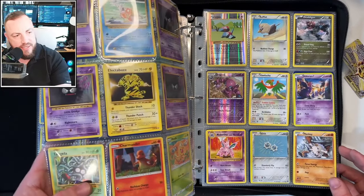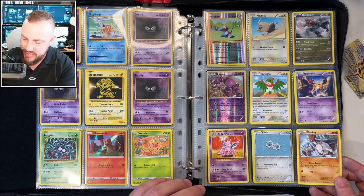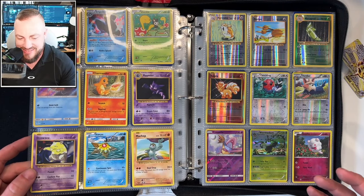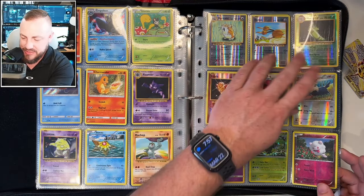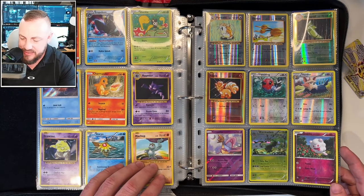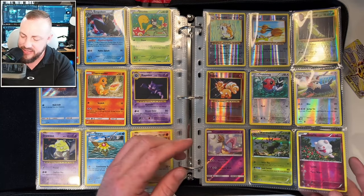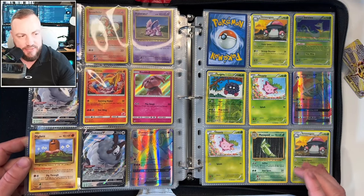Oh, is that a Detective Pikachu Charmander? So we got quite a few Charmanders and Charizards. We got some cool ones I've never seen before — definitely never had on the channel. Please let all these be real because I need most of those. We're about halfway through. Let me just find one of these that's not a reverse that doesn't have that symbol and we're good. So we got some rainbows.